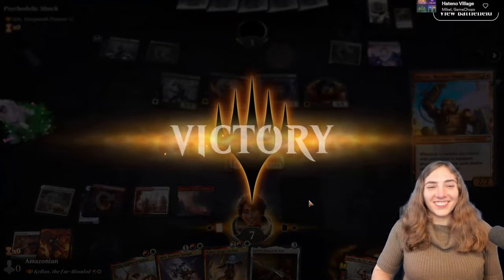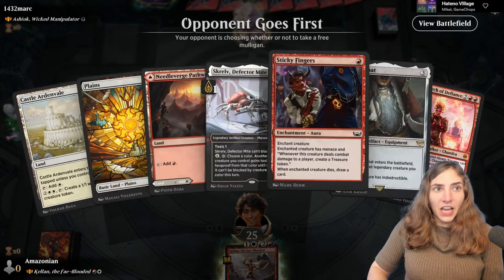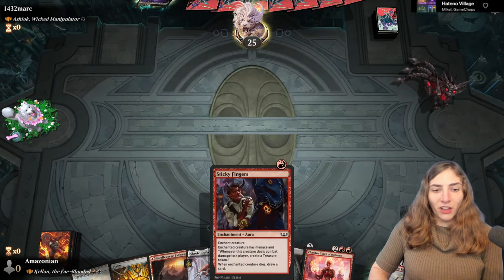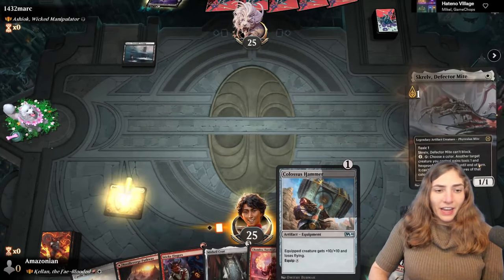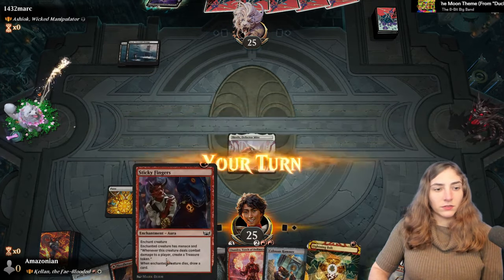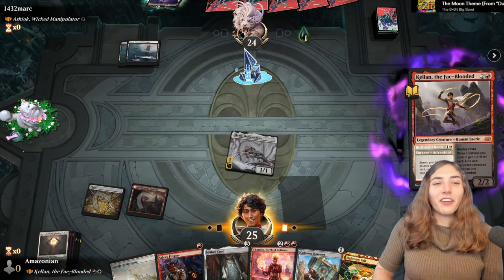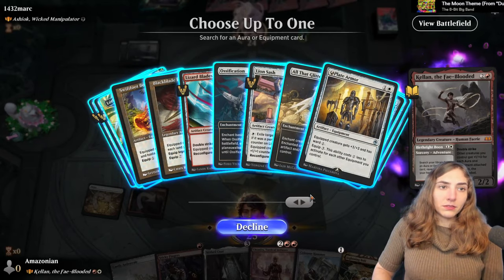Game 2 features Ashiok, Wicked Manipulator, who pays in cards instead of life and creates tokens that get bigger each turn a card goes into exile — doesn't matter whose card or what form of exile. We have Skrelv to protect and Sticky Fingers to get some treasures. We also have a Chandra and some ramp.